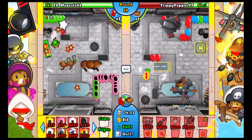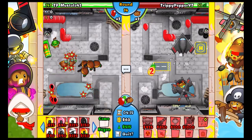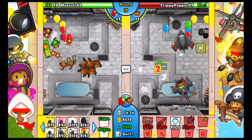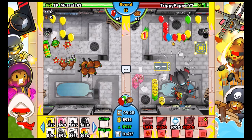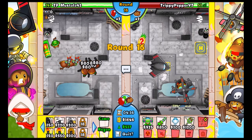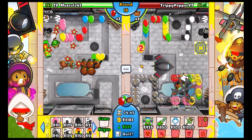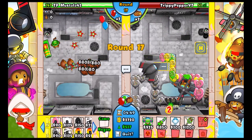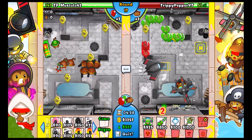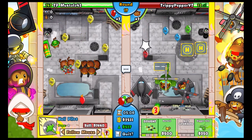My only hope is a BFB, but he can misdirect it. I'm just gonna go for fast cooldown moabs if I'm still alive on round 18 - I don't think he'll be able to micro it that well. We're gonna stop with this eco because it's too risky in case he sends a regen lead rush. He's sending spaced zebras for some reason, which won't do anything. There's nothing we can really kill him with. My Heli Pilot is actually dealing with the leads really well - I take back everything bad I said about the Heli Pilot!